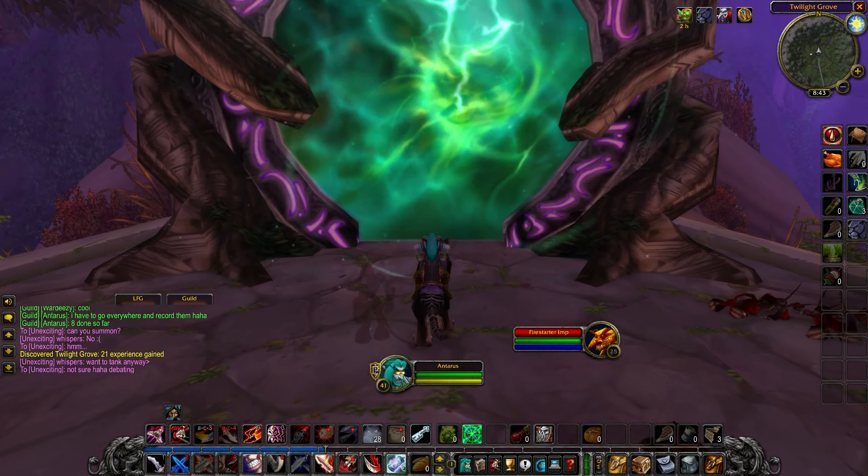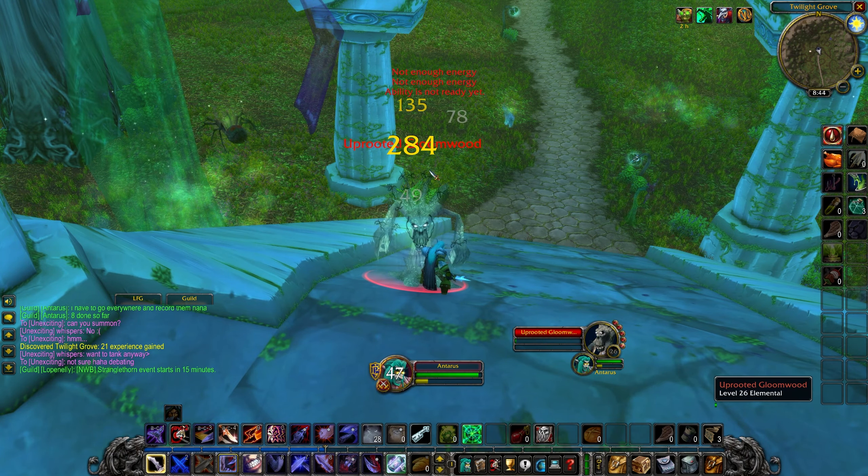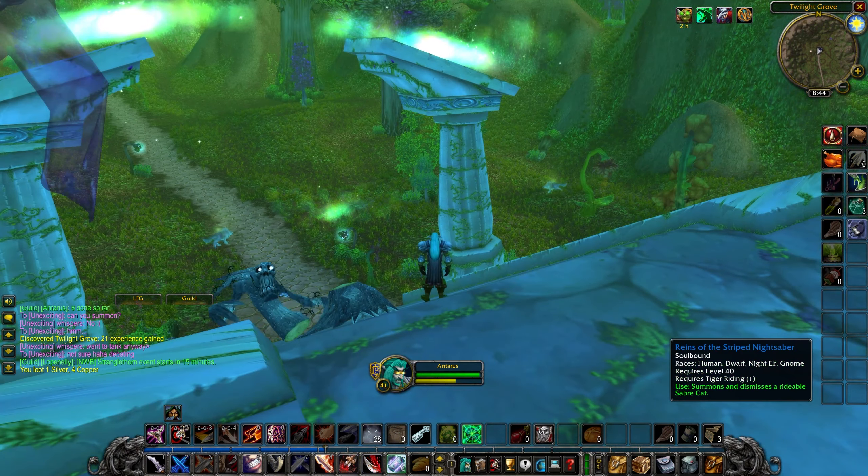To get friendly, you have to pass through the different portals and enter into the Nightmare world, then do objectives and events in that Nightmare phase to slowly gain reputation.